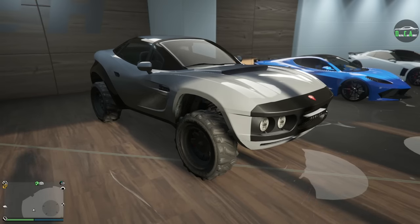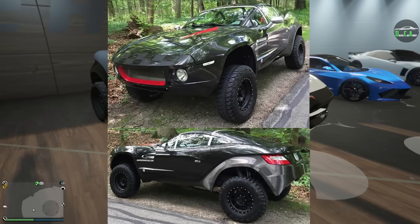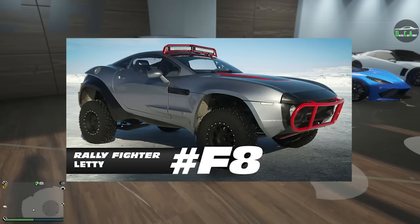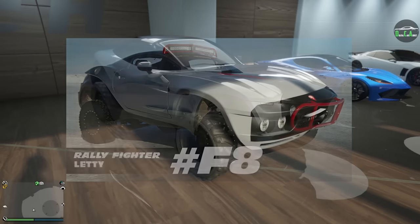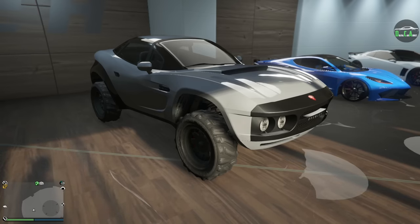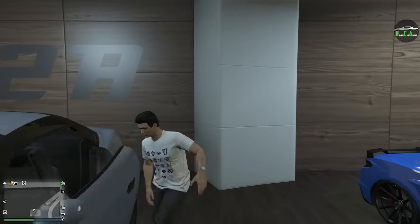It basically drives like a rear-wheel-drive car and the front wheels barely do anything at all, but it still sort of makes sense as the car it's based on in real life is rear-wheel drive. The Coil Brawler is primarily based on the Local Motors Rally Fighter — you might recognize it from the Fate of the Furious movie as the car Letty drove. It's a pretty cool vehicle, but you just have to remember that its overall performance isn't that great. Anyway, let's go ahead and check out the customization.